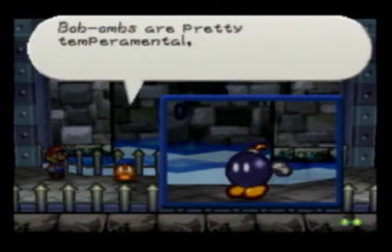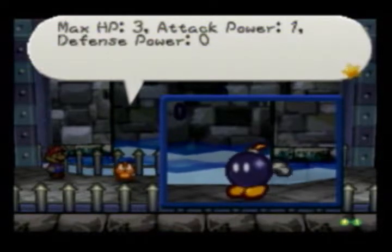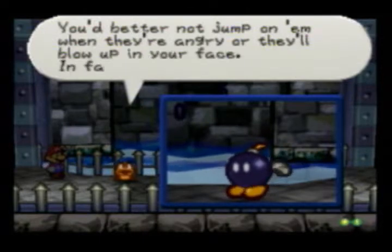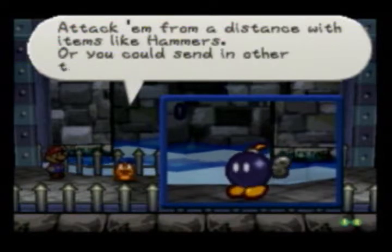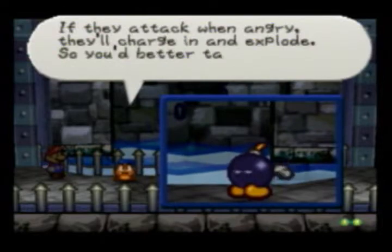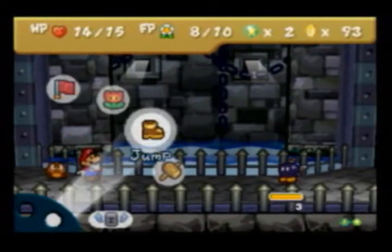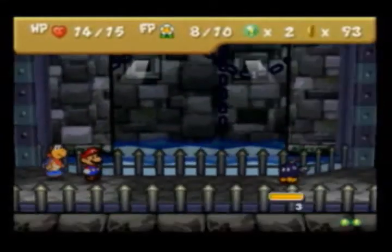This is a Bombomb. Bombombs are pretty temperamental and they get steaming mad when you attack them. You know, if someone ran up and hit me with a hammer and I didn't die immediately, I'd be pretty mad too. Max HP 3, attack power 1, defense power 0. You better not jump on them when they're already angry or they'll blow up in your face — stay away entirely. Attack them from a distance with items like your hammer, or you could send in other things like shells. If they attack when angry, they'll charge and explode, so take care of them before they blow.